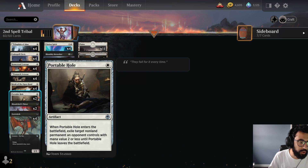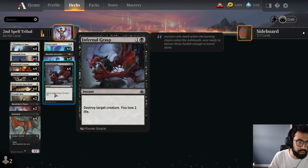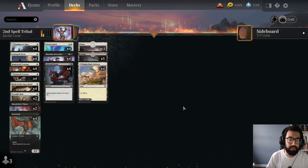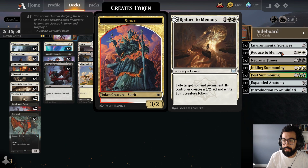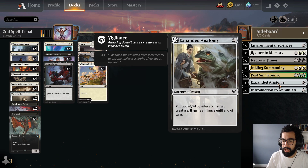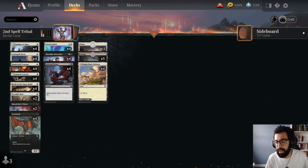There's Codespell Cleric, which we mentioned, and Homestead Courage — again, just two spells in one. So you can go like Monk on turn one and then Homestead, Homestead, get two spells off that. The Lunark Veteran gains us some life and has the Disturb effect. We have removal in the form of Portable Hole, Blood Chief's Thirst, and Infernal Grasp. And then we have a Learn package, another way to give us virtual card advantage with the sideboard — Environmental Sciences, Reduced to Memory, Necrotic Fumes, Inkling Summoning, Pest Summonings, Expanded Anatomy as a pump spell, and Introduction to Annihilation as removal.